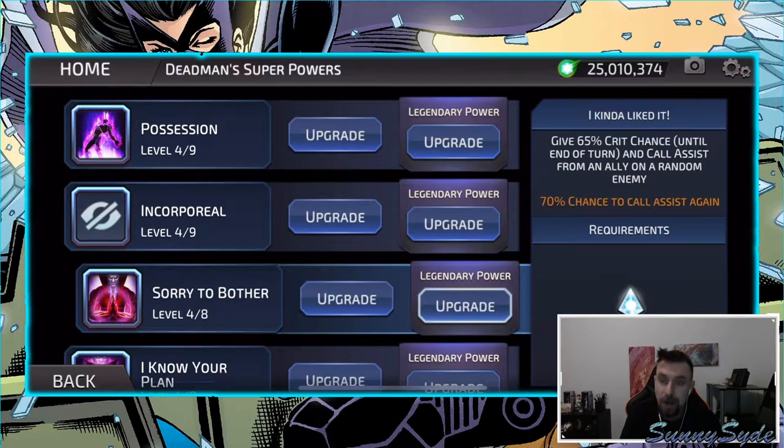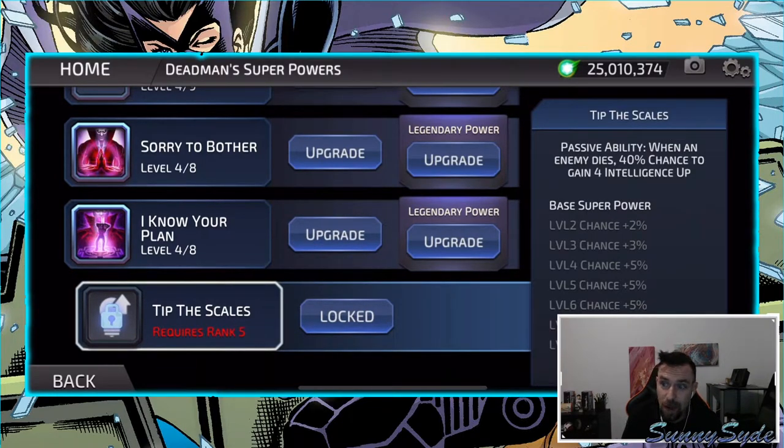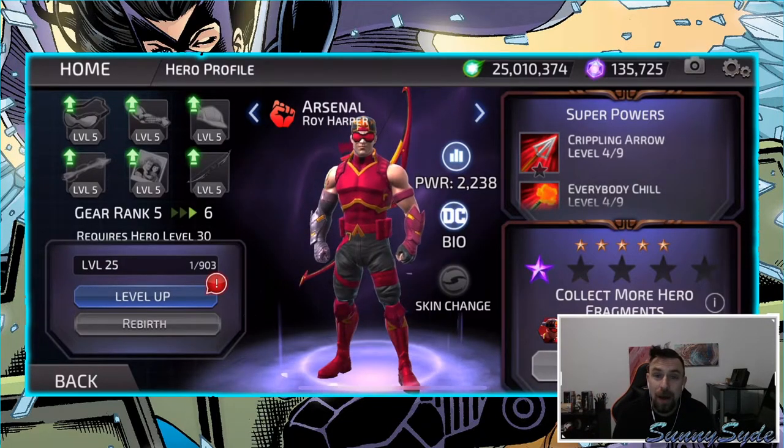Deadman's third ability: crit chance, call assist from a random ally — I always call Nightwing because he applies awarenesses and gets evasions. 70% chance to call assist again, which is good. Just don't have any legendary powers for him. His last ability: steal up to two buffs from the target and apply them to all allies. If it has no buffs, apply stun instead. Only rank four, so I don't have the last one unlocked yet. He is on the team because of his permanent, un-purgeable invisibility.